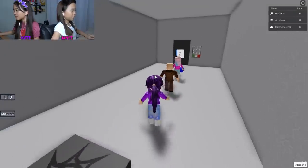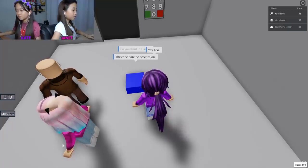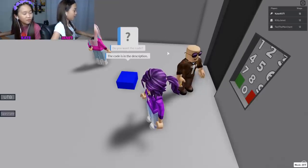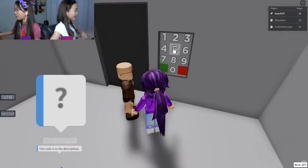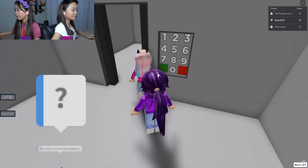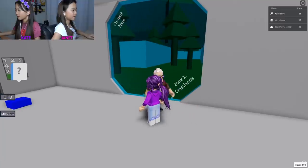That's nothing, that's always been there. Do you want the code? Yes I do. The code is in the description. I'll check the description. Oh, the code is five eight five six - five eight five six!